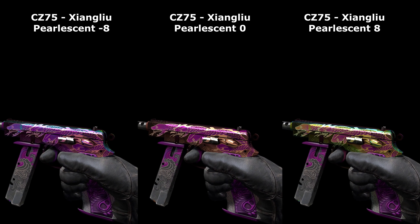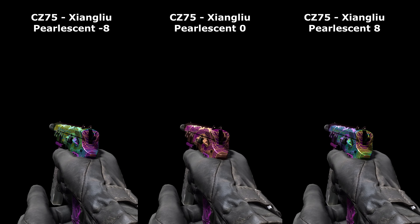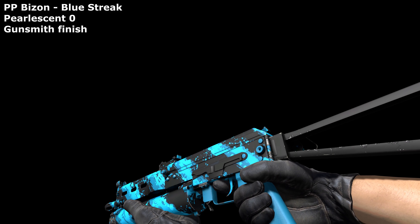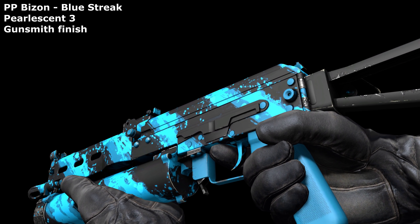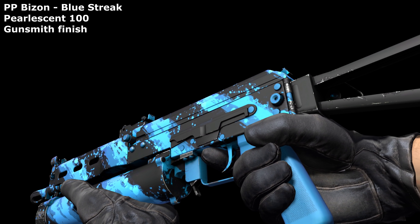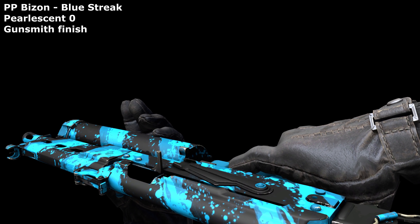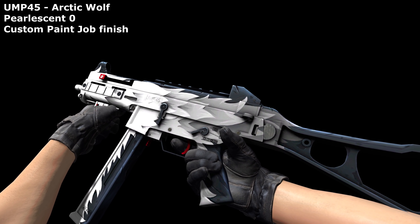While I say I like this skin, I also like how it looked originally, so don't take this video as me demanding each skin goes RGB just for the sake of it. I'll make this one quick because it's boring. I started with a value of 3 for this hydrographic finish and it did nothing to it, so I upped it all the way to 100, which was enough just to seemingly reduce the blue colour's saturation. But nothing more than that. Next, and the same thing happened to this custom paintjob finished arctic wolf.